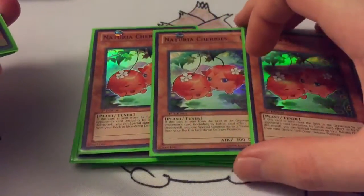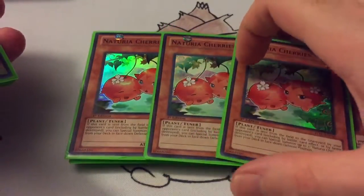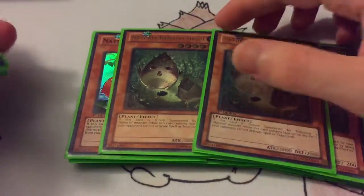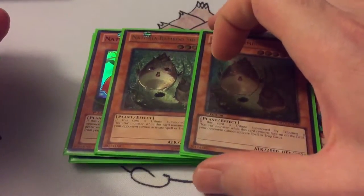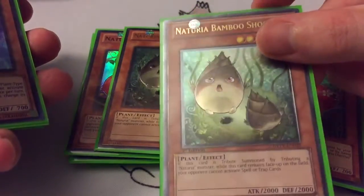Then triple Nechuria Cherries — adds a little bit more stall to the deck and also gives you a tuner for synchro options. Then we got double Bamboo Shoot. The effect is if you tribute any Nechuria, then your opponent can't activate any spells or traps. So pretty straightforward — great card, I really love this card.